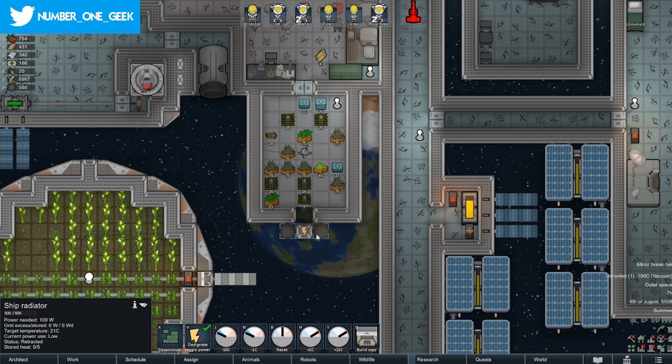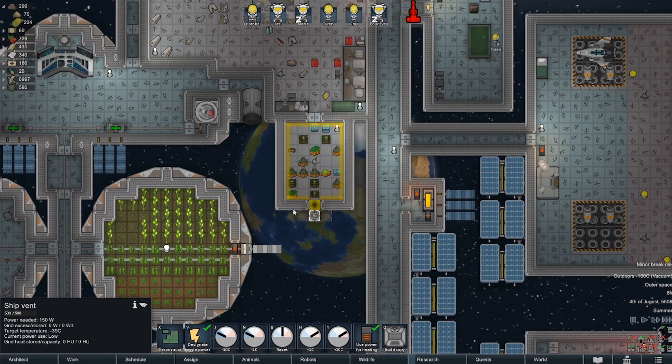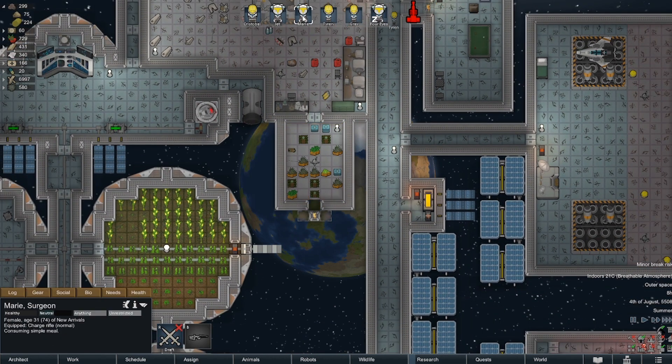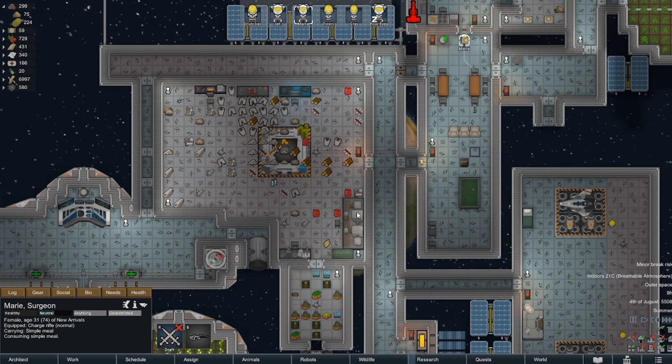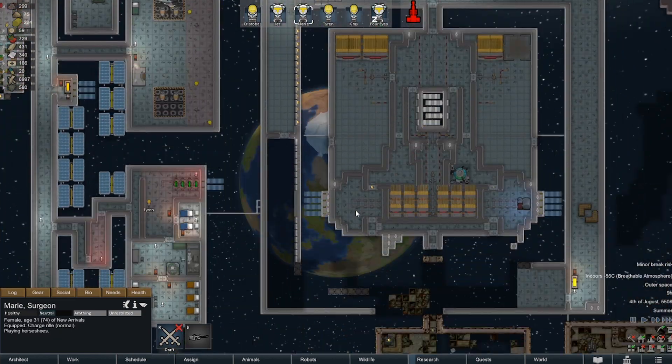We are also working on this little point here because I seem to have messed up cooling the room down anyway. This cooling unit here — ship vents — as you can see it's now venting the whole room. I'd kind of not put it in the right place, so such is life, but hopefully we'll get that done. Marie, what are you doing? You're consuming a simple meal.